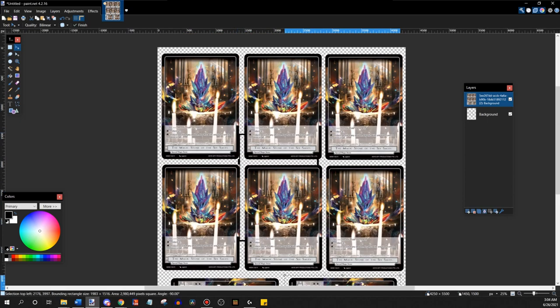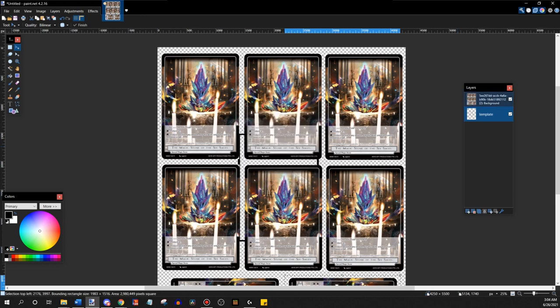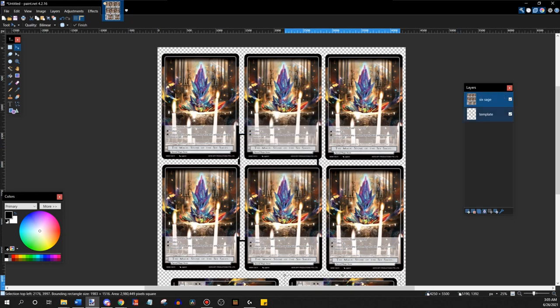Now everything has some nice breathing room. Let's go ahead and name our layers — make sure you name your layers, people. Six sage — there we go. Now that we have the size we want, we're going to get rid of our template layer. This is all ready to print.